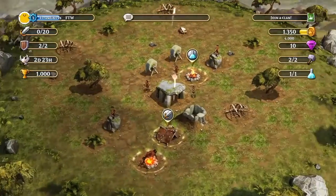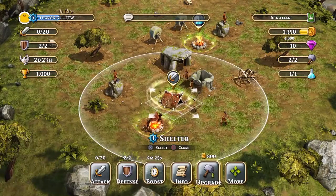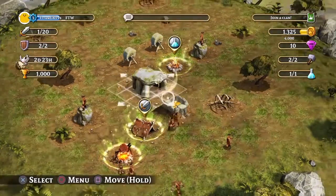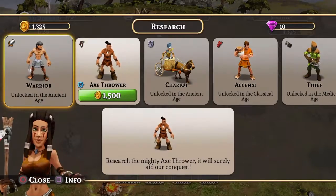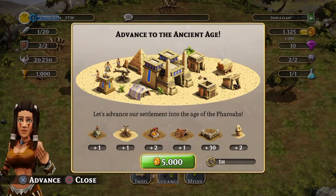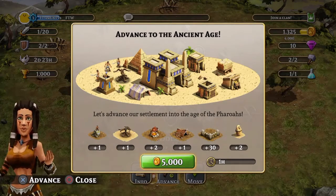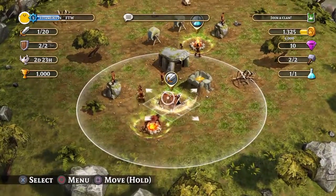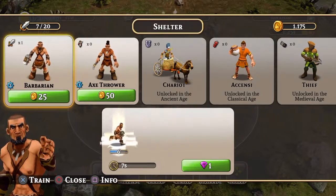Everything is fine. It looks like the soldiers do quite a bit of damage. Wait — I thought we had warriors. Don't we unlock Ancient Age? Ancient Age — how do we get there? Oh, I was right, it is like different eras — that's so cool! I like this game, I really like this game. We can do one more attack, so let's get more barbarians in here.